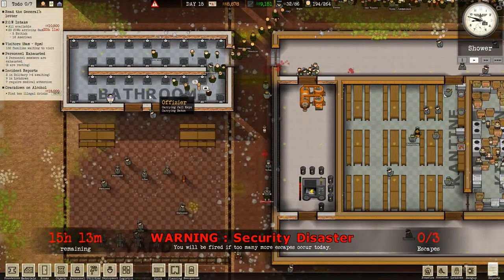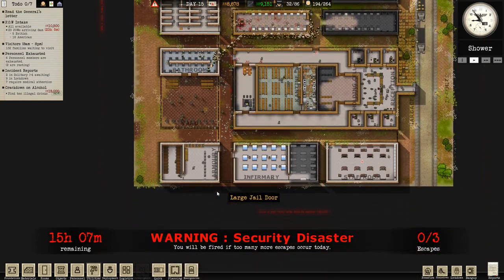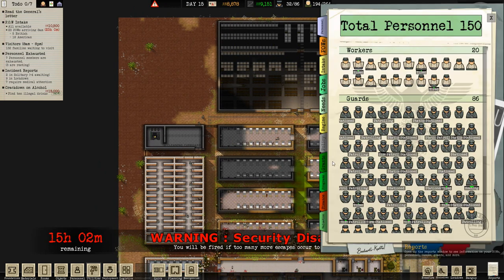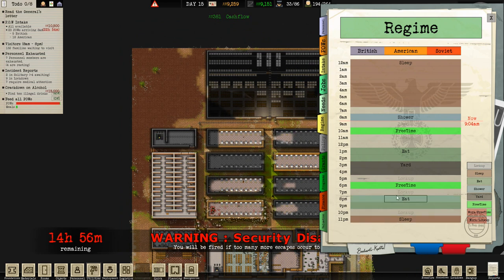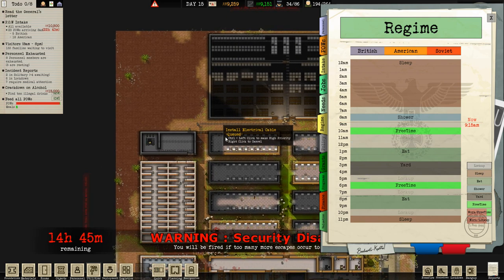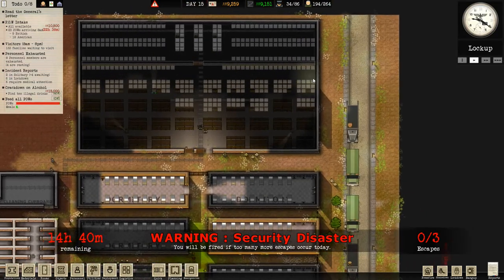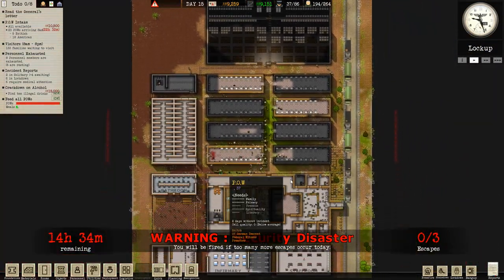They're all going down here to have a shower which I'm going to build new ones over here. The new yard — where is the regime? They go to yard at eight. At lunchtime they go straight to the yard. I don't want them to have to walk all the way over here because that's too far. So I'm going to build a new yard here. I need 30 grand to buy this.